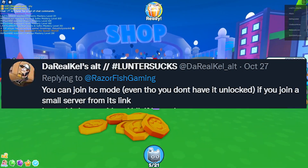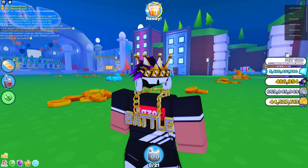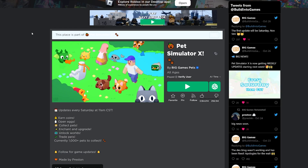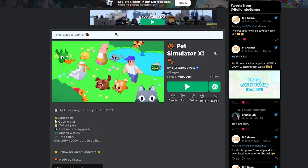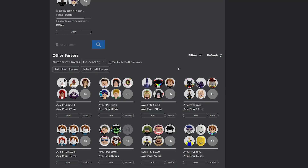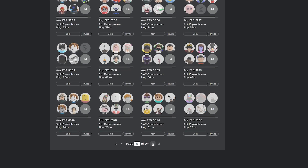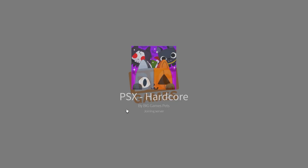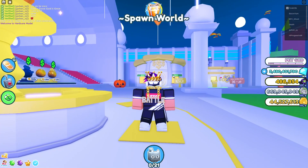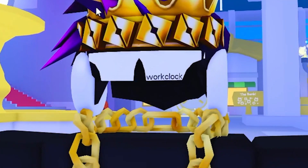Next myth: you can join hardcore mode without it unlocked by joining a small server. So normally you need a certain amount of mastery unlocked, but there's a secret link — it's normal Pet Simulator X but the URL says 'petsimax hardcore.' Clicking play won't work, but you scroll down to servers and join a low-population server from that link. And there you go — you're in hardcore mode without the requirement. It works, but you should still do mastery for the power-ups.